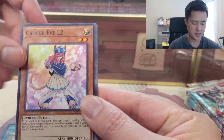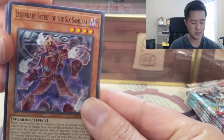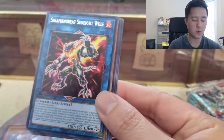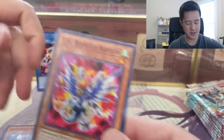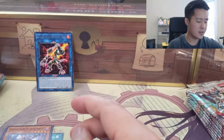Next pack: Shiranui Style, Solemnity, Child's Play, Catchy Eve Level 2 — some of these are hard to read. Then a Simmer and Shiranui Squire. And there we go — we got the Salamangreat Sunlight Wolf!